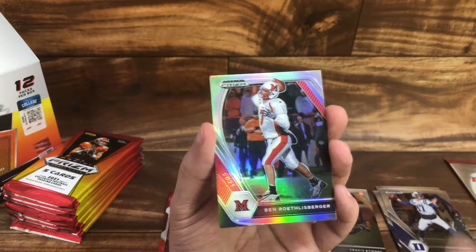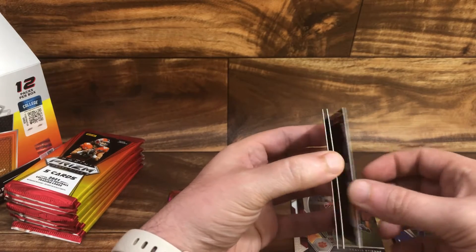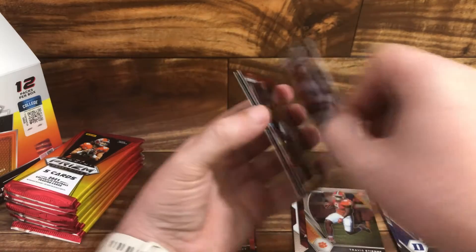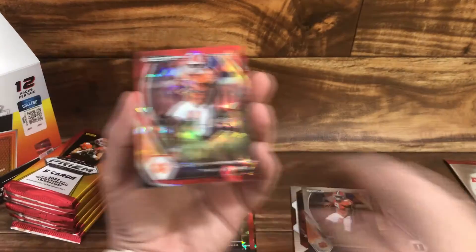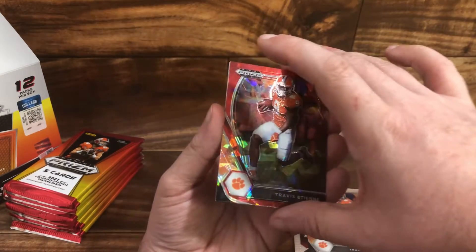There's a silver Ben Roethlisberger — nice. Travis ETN — wait a minute — red. And Marquez Stevenson with dust on it.